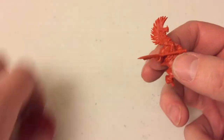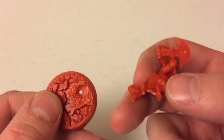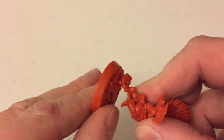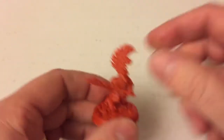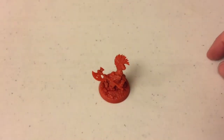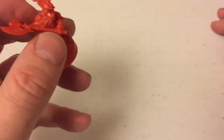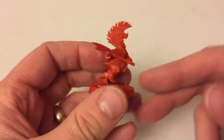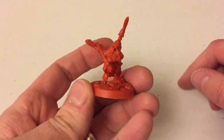And then we've got the base. The base has got a shaped recess, so you can look on the base of the model and see it goes that way — and there you go. That's how quickly these models go together. It's a minute to snip them off the sprue, another minute to clean off any nubs left when you snipped it, and then they literally go together as quickly as I've just shown. Very, very cool.